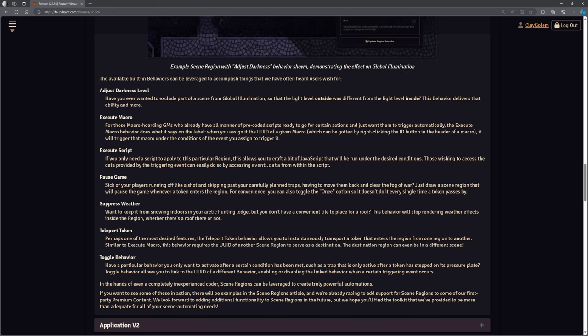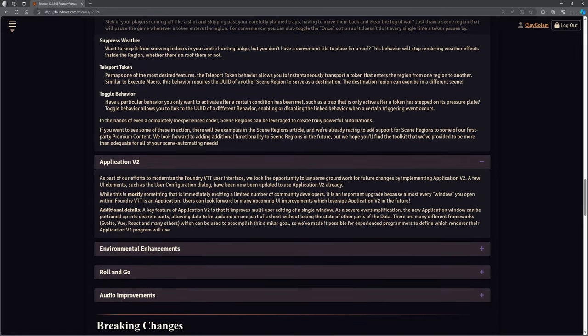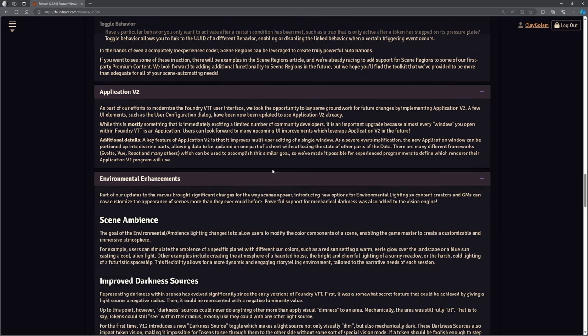Nothing a huge surprise in there, but we've not played with it yet. Application V2 — this is just about stuff happening in the background. Some groundwork is being done that affects things like user configuration dialogues. It's all stuff in the background that we're not necessarily going to see a huge impact on, but it's all adding additional functions to be built on later.